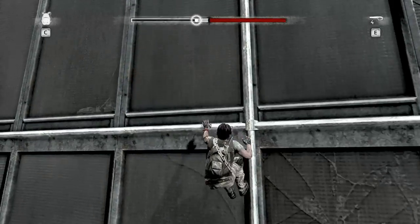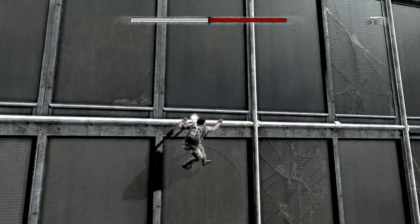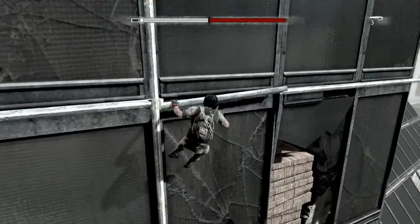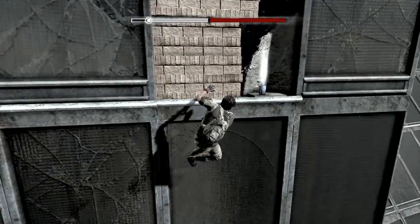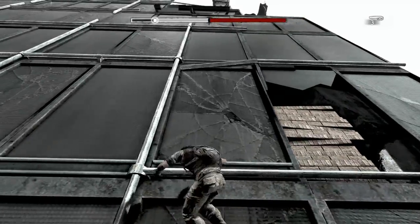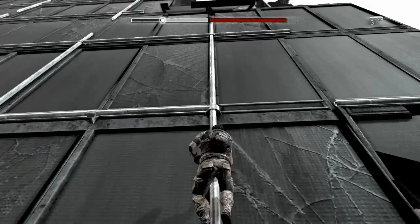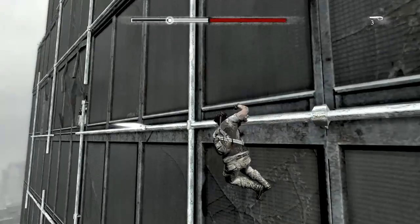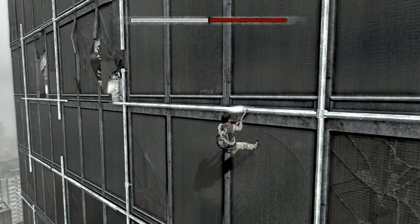I end up putting the piton there anyway — doesn't matter, same thing. You go along here and as you can see there's a light in the bottom right corner, so we're going to slide down here and go along to the right, dislodge that pipe and pick up the soda can. Once you've got the soda can, head back and look out, then we go up here to the left and you can rest again back at the piton.